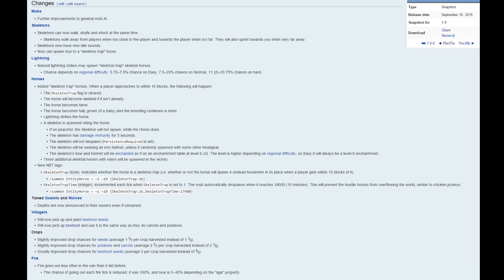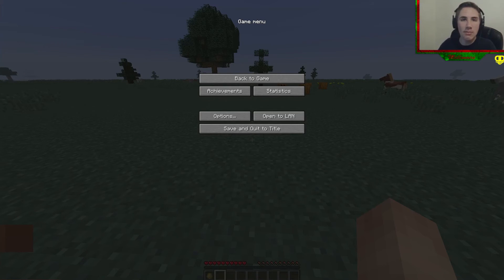New NBT tags — summon entity horse. Wow, that is extensive. I'm going to actually copy that because that's an image I downloaded, I took a screenshot. Okay, priority number one is seeing this horse, and I'm going to get there for you guys. Don't look at my browsing history. Looking up 15W38A on the Minecraft wiki — thank you very much. Slash summon — wait, can I not do this in Minecraft? I'll be actually fairly annoyed if I can't do this.